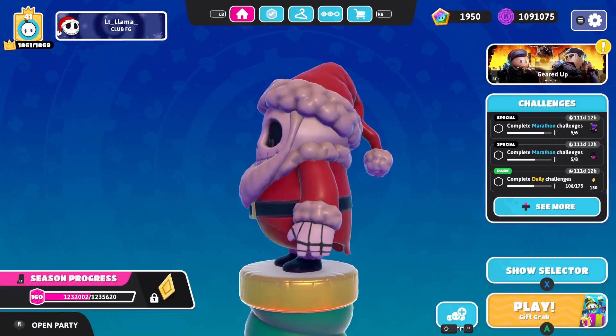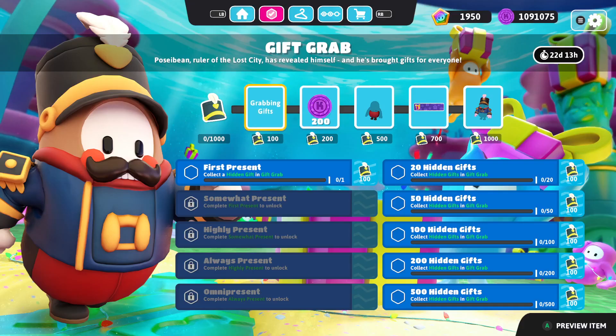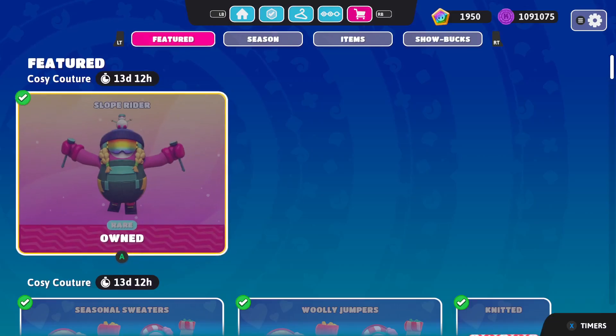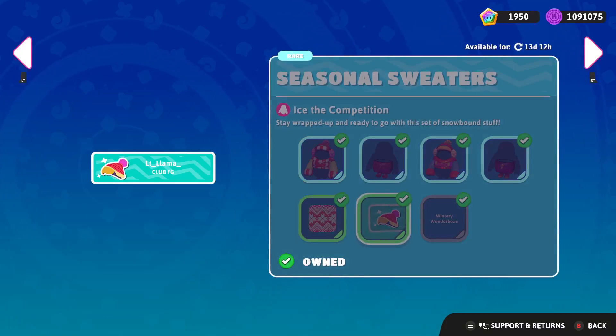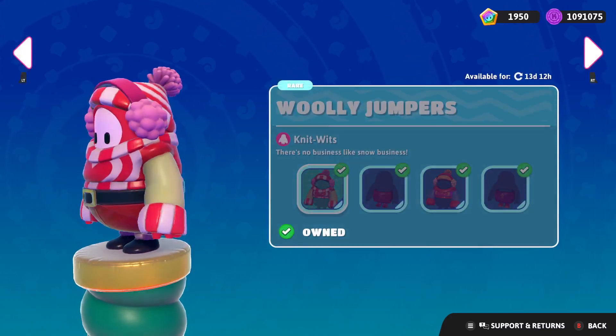Hello everybody, welcome to another Generational Gaming video. Today in Fall Guys they just added the Gift Grab event with the Christmas — sorry — wait, first thing you should do when you get on Fall Guys: get the free skin. The Christmas shop has these skins, which were actually Prime skins for free-to-plays.